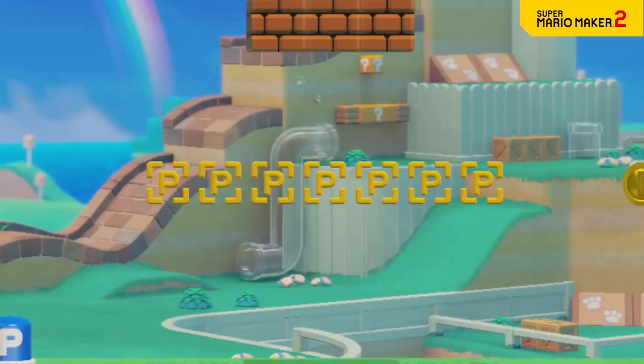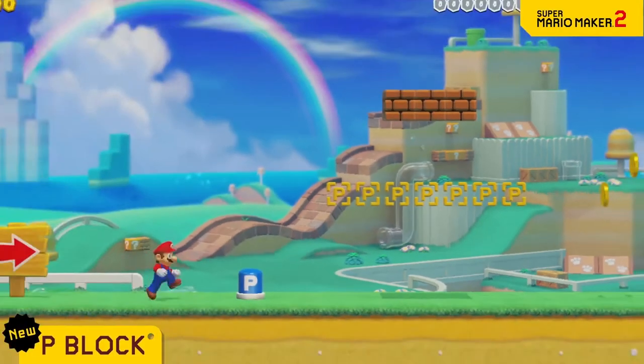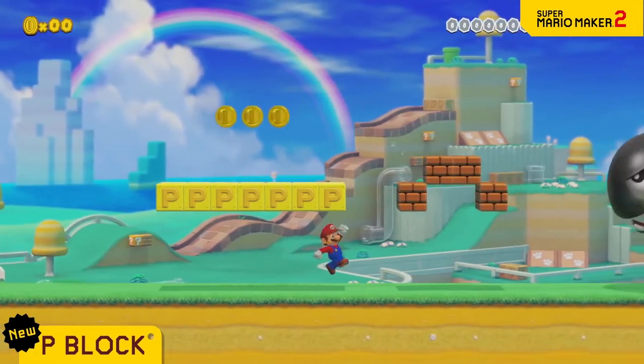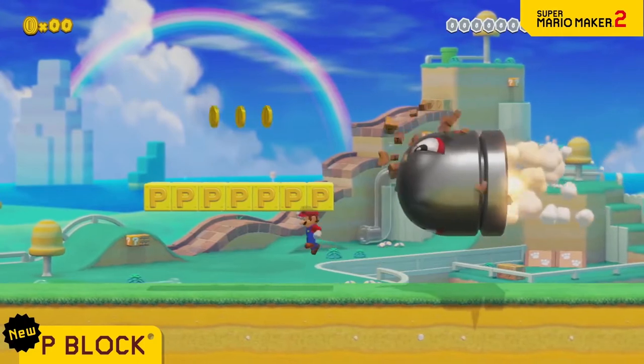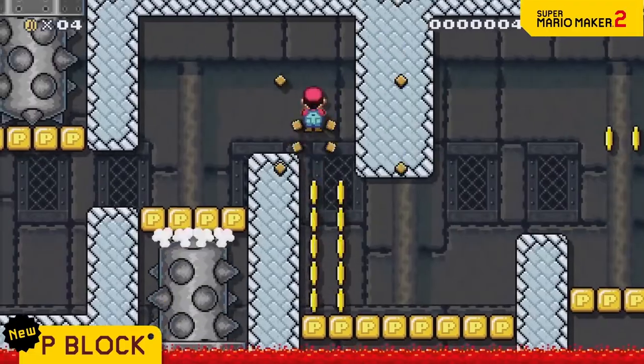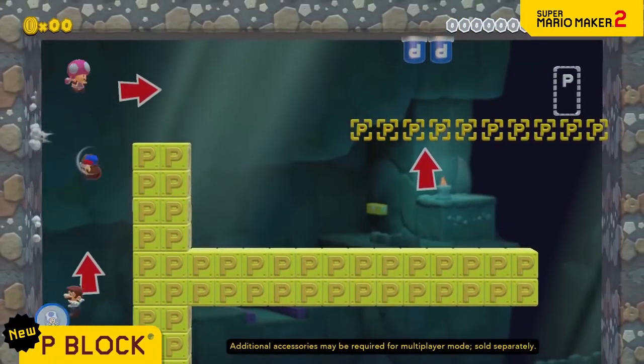Next up is the P block. These solid unbreakable blocks will appear when you step on a P switch, but only temporarily. Use it like this. Or like that.